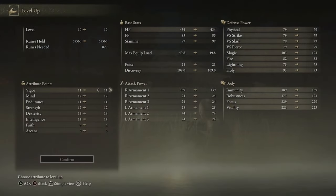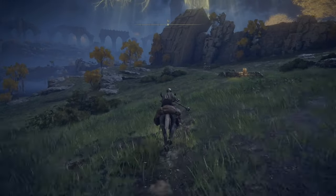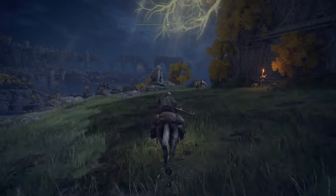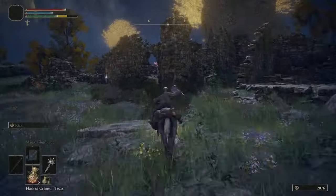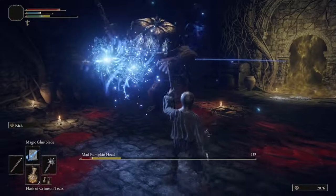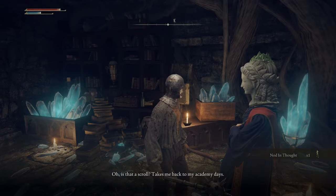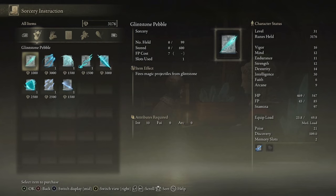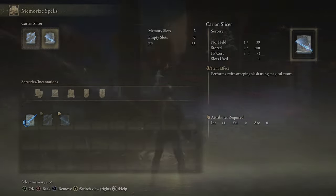These runes are going to allow us to take our Vigor to 16 and our Intelligence all the way to 30. We need that Intelligence to wield the staff we're about to get and to do a lot more damage. We need to do two more things before leaving Limgrave: head back to the Agheel Lake South Site of Grace and run north to the Waypoint Ruins to find Sorcerer Sellen. With our levels we can kill the boss protecting her, turn in the scroll, and get more sorceries. From the combined runes of the graveyard, dragon, and Pumpkin Head boss, you can safely snag Carian Slicer and Carian Piercer.